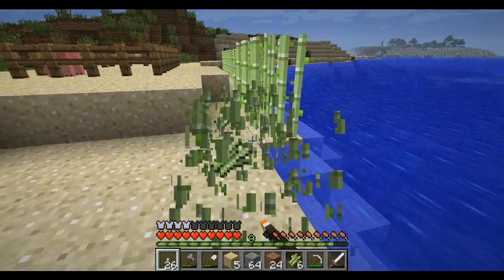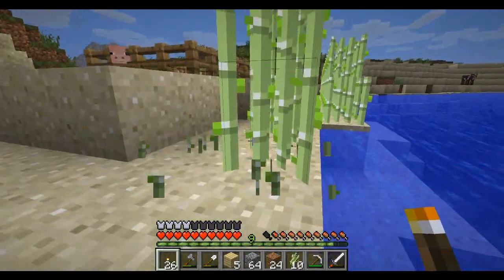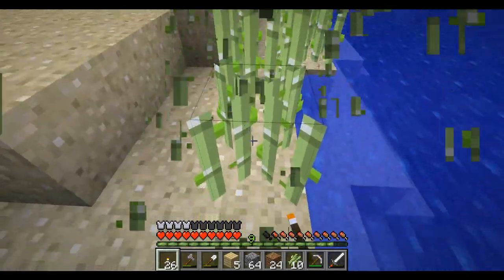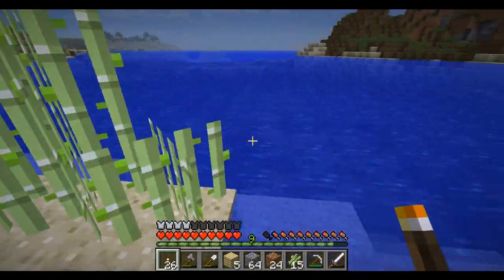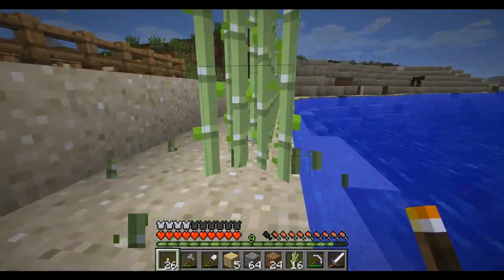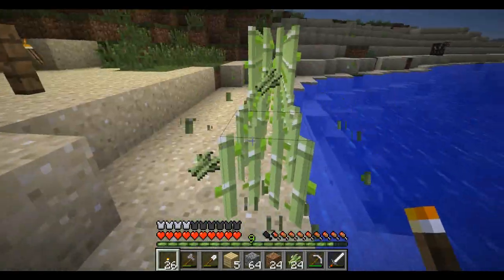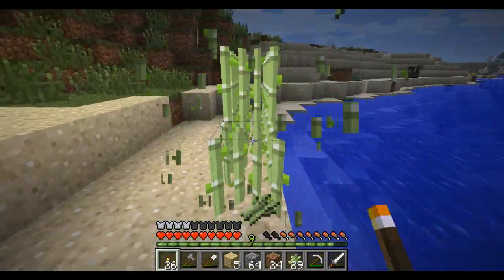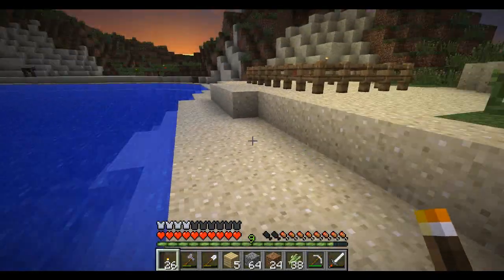What I really want to do today is start a farm for sugar cane because we need to get those bookshelves set up for enchanting. We also need to get pumpkins set up since we got pumpkin seeds when we were in the mine. We're going to set up some different farms, probably inside like a greenhouse style. That's really important because we need to get that enchanted room set up.